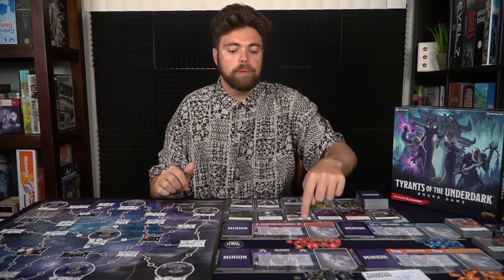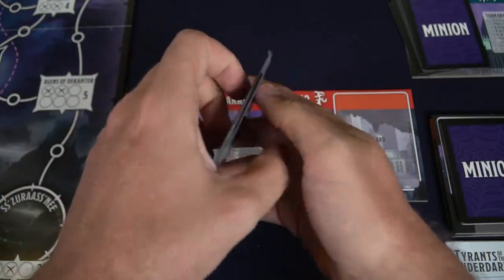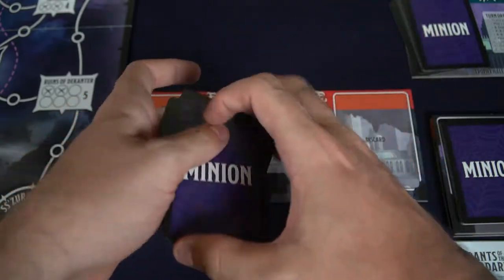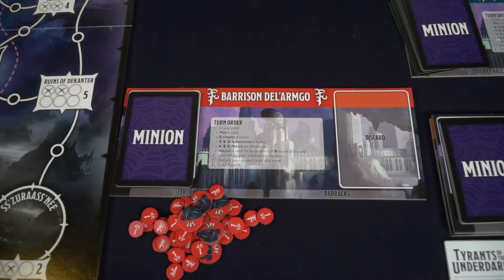Each player is also going to be getting a specific race or class of characters they'll be utilizing and 10 cards. Three of them are going to be soldier tokens and then the rest are going to be nobles. These are what you're going to use in order to purchase cards from the store as well as utilize the combat resources in order to place troops down, move troops along, battle other troops, return spies from the enemies, and control the area of the Underdark.